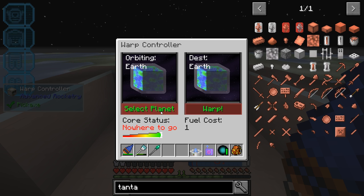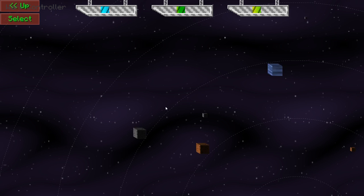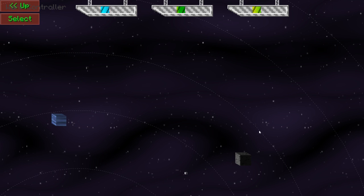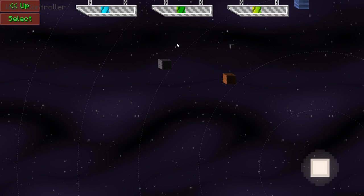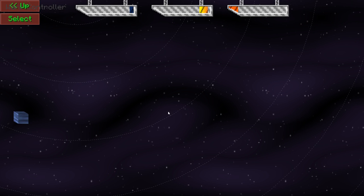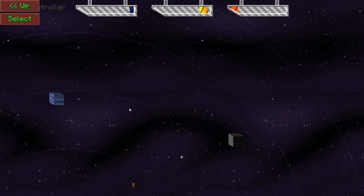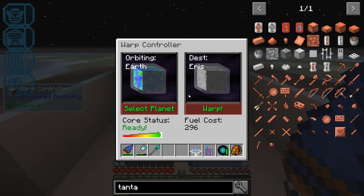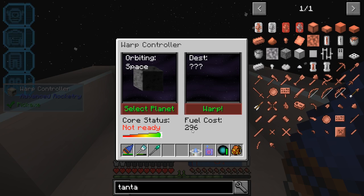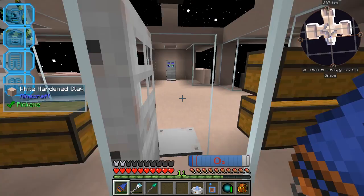So we're orbiting Earth. Fuel costs one — what? I selected Aries, didn't I? There it is — Aries. There we go, now we can warp. It requires quite a bit actually to get there — 296 fuel cost. Good thing our warp core is pretty much full. We can travel while we're warping.